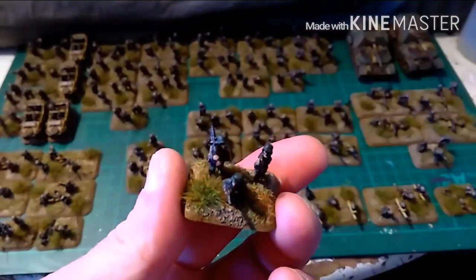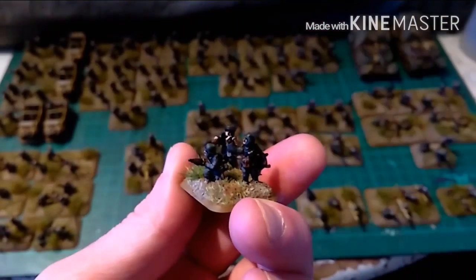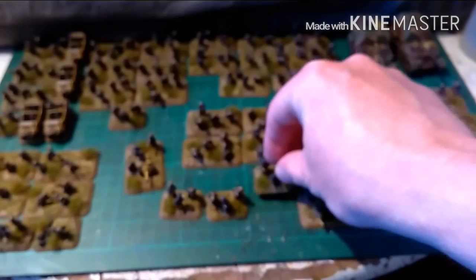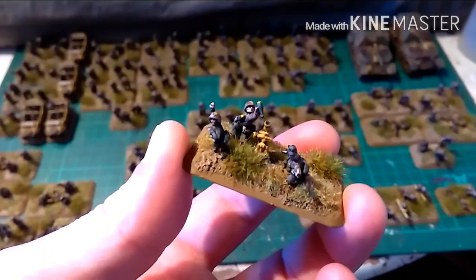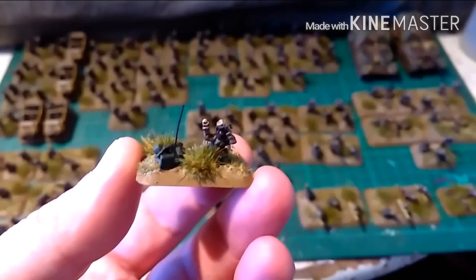Let's look at the command. There's a Lieutenant with his MP40 and MG42 over the shoulder there. Now let's look at some of the mortars. This one is interesting — there's a field cap on, popping mortar bombs into the tube. All the infantry is pretty much the same. This is one of the observers for the mortar.